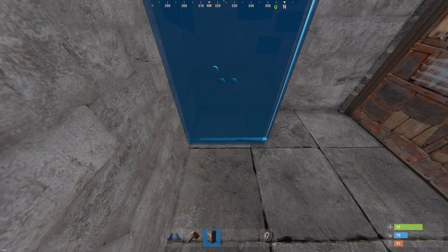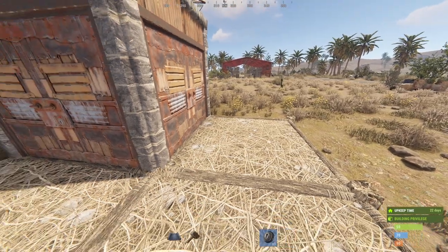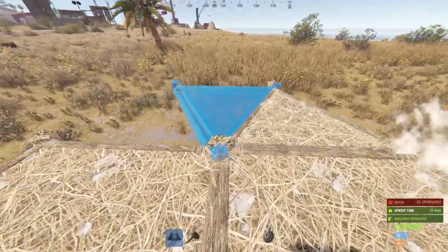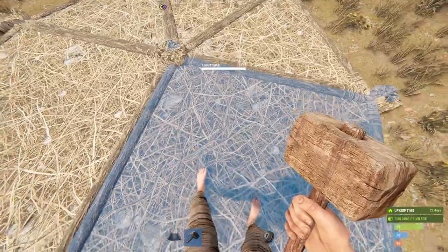Then you can slap down your TC. Now for the rest of the build out here, on the far side away from the monument, you're going to want to place three triangular foundations, then upgrade them.